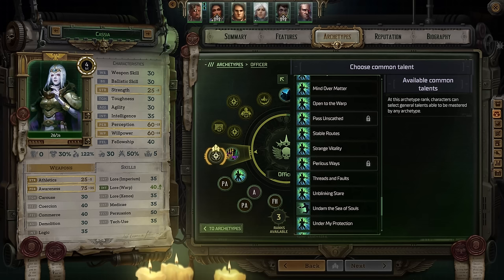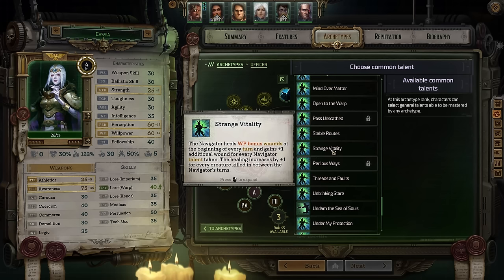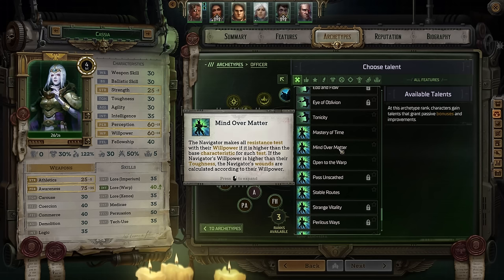On the same level, choose Strange Vitality, which allows her to heal wounds equal to her willpower bonus at the beginning of every turn, plus one additional wound for every navigator talent taken — and you're taking a ton of them. Additionally, the healing increases by one for every creature killed between her turns. So even if her defenses get shredded, as long as she's still on her feet she'll heal for a considerable amount, helping her survive on the front line. On the next level, take Mind Over Matter, which causes her to make all resistance tests using willpower if that is the higher base characteristic. If her willpower is higher than toughness — which it clearly is — her wounds are calculated using willpower. Absolutely fantastic.